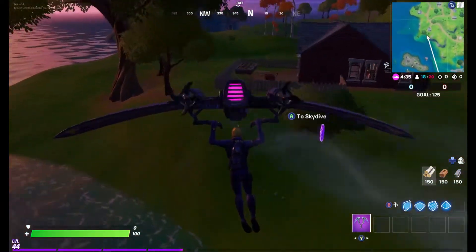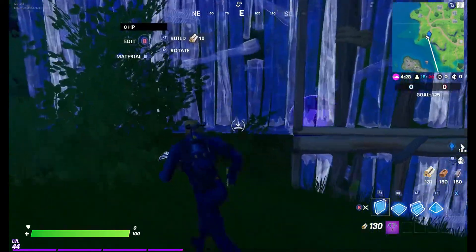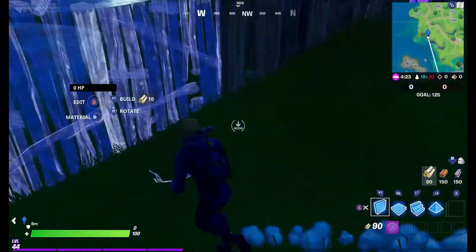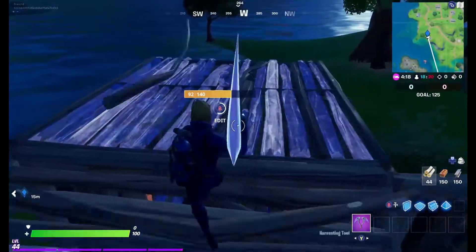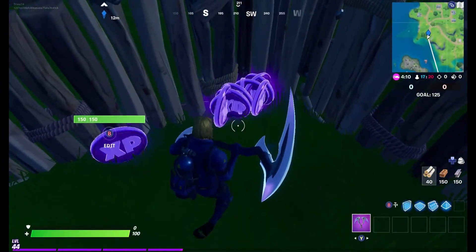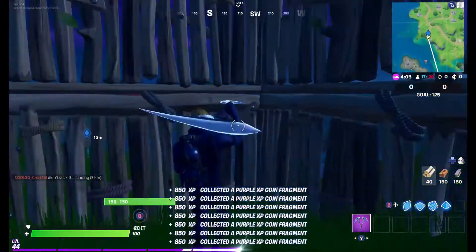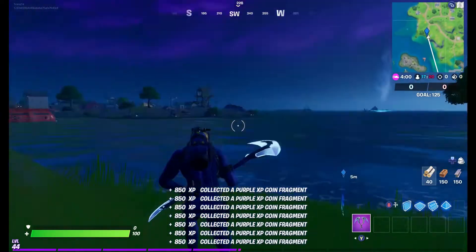The third location is right by this house and this bush. It's red, not brick, but right there is the third location. You can break that bush to see a bit better, but I just built around it again. It worked — I got all the XP coins and none of them glitched through the wall. Let me know if you ever build a box and the coins glitch through.